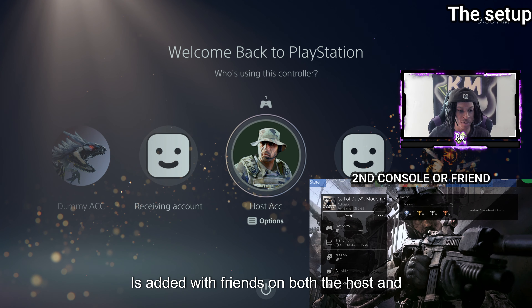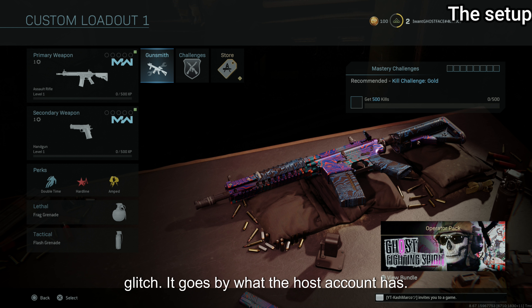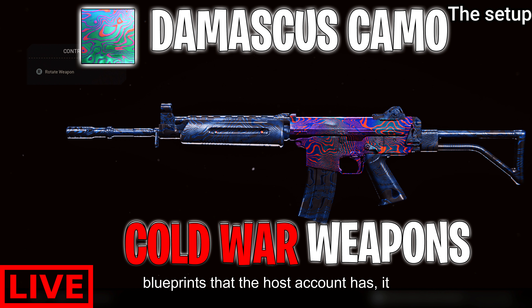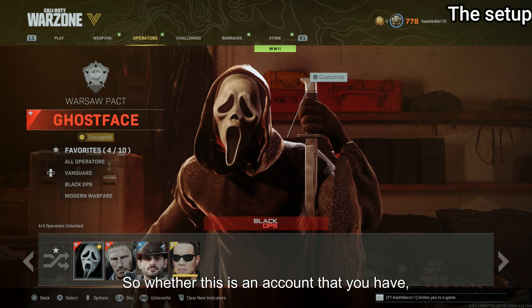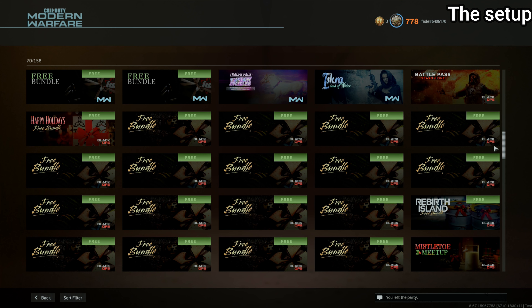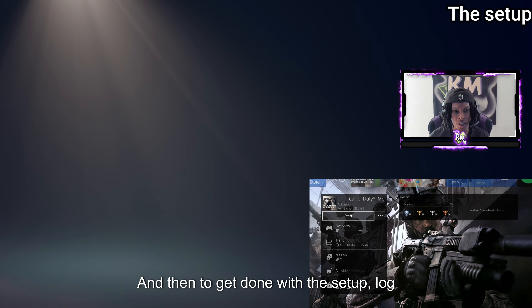Make sure on Activision your second console account is added as friends on both the host and the receiving account - it must be added as a friend. What makes this glitch work - the unlock all glitch - goes by what the host account has. Whatever camos, operators, base operators, blueprints that the host account has, it will be able to transfer over to the receiving account, whether that's your own account, a friend's, a family member's, or a bought account. This is how you transfer those hard-unlocked camos to the receiving account as a soft unlock.